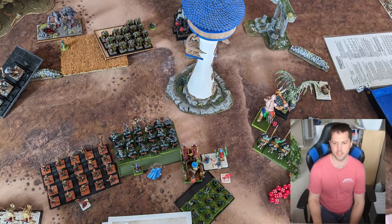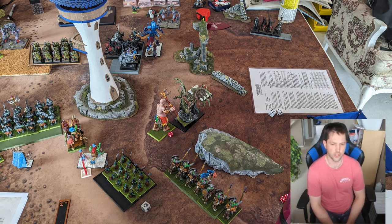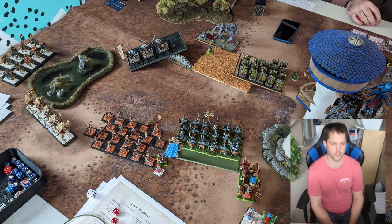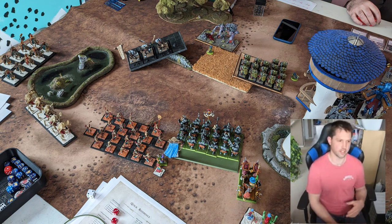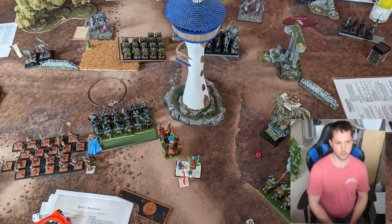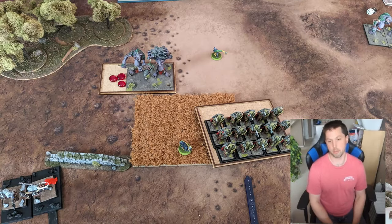As most wargames do, the first bit of the game was just moving around. The notable exception was that the Necrosphinx tried to charge the 3-man unit of Dragon Ogres, who decided to flee. The Sphinx tried to redirect but failed the charge. We actually played this wrong — you're supposed to only move the charge distance you roll, but we added the movement of the Necrosphinx into that as well. So the Necrosphinx ended up way out on its own, making it easy for our opponents to execute their big trick.